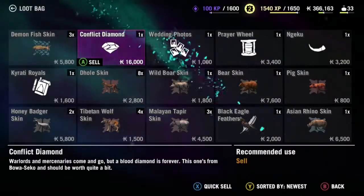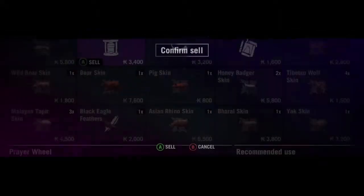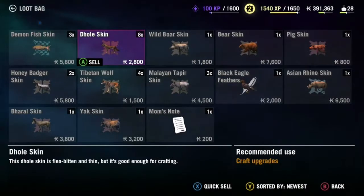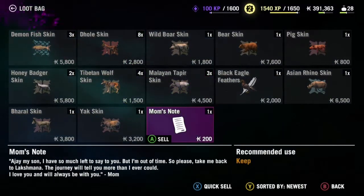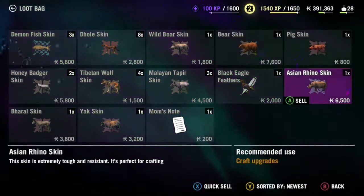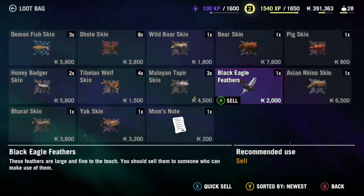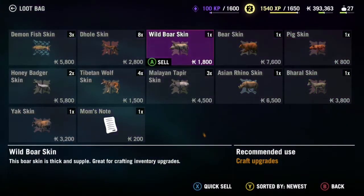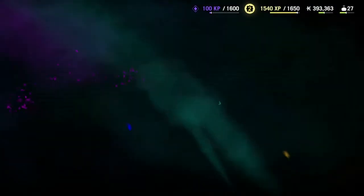But don't sell the skins — I'll show you the skins in a minute. And you can already see them right there popping up. So those are the craftable items, and that's keep from Mom's Note. I'm going to sell these because these aren't important, but all of these are craftable, so don't sell them.